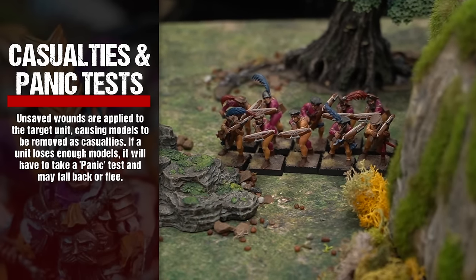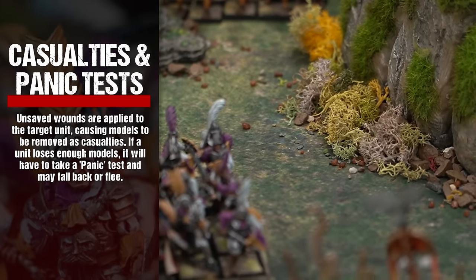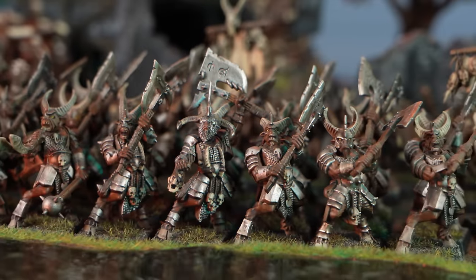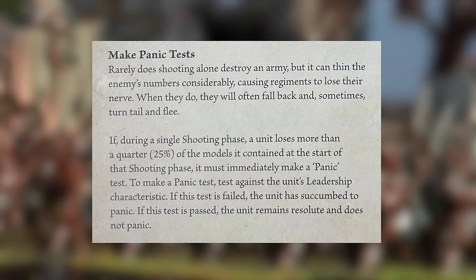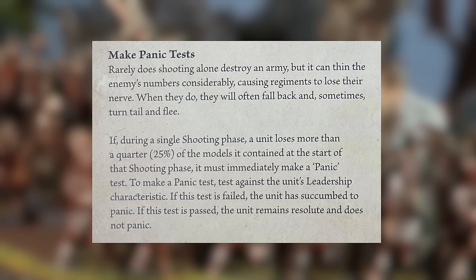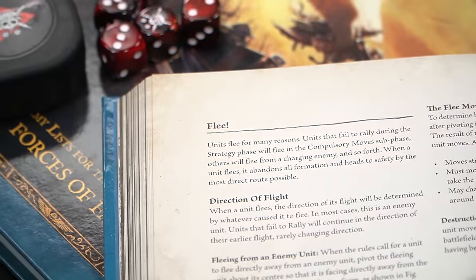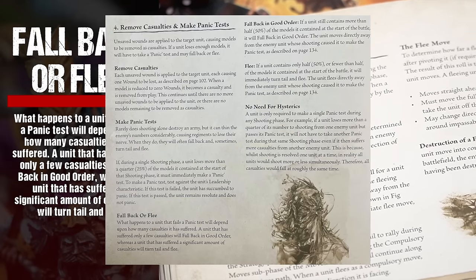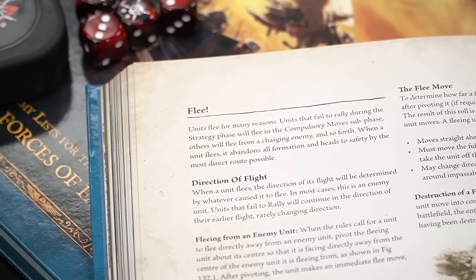Removing casualties and making panic tests. Unsaved wounds are applied to the target unit, causing models to be removed as casualties. If a unit loses enough models, it will have to make a panic test and may fall back or flee. If, during a single shooting phase, a unit loses more than 25% of the models it contained at the start of that shooting phase, it must immediately make a panic test by rolling 2D6 against the unit's leadership characteristic. If you roll above the unit's leadership, the test is failed and the unit has succumbed to panic; if passed, the unit remains resolute and does not panic.